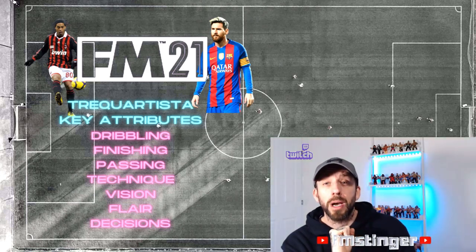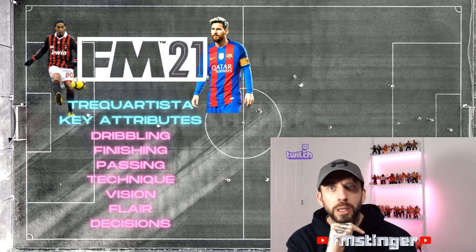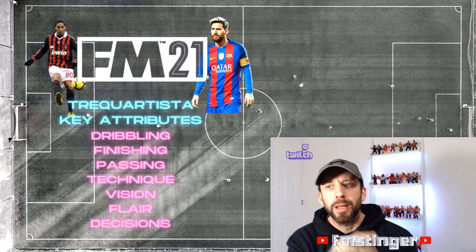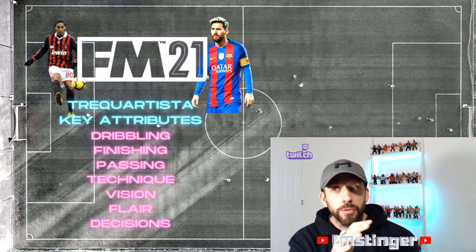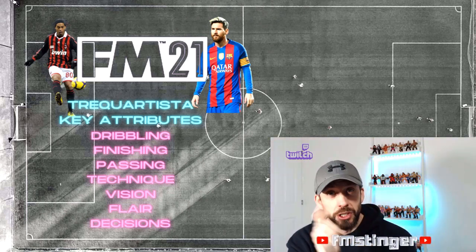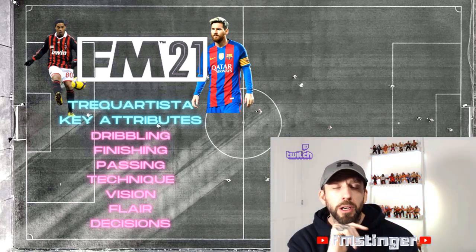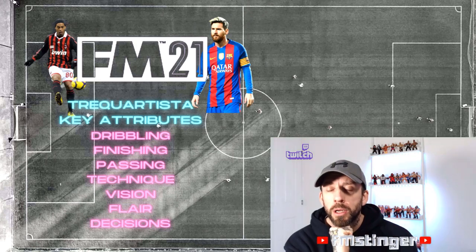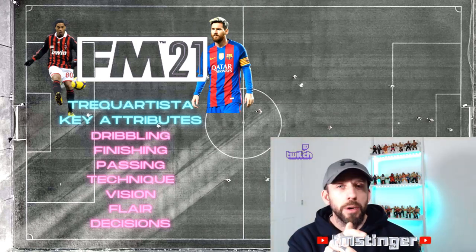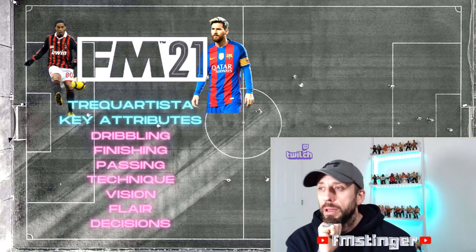Your key attributes: basically all the technical ones and your mentals around attacking play. The main ones for me are dribbling and finishing — what can they do once they break into the final third? A lot of action will take place just outside the box, so you're looking for dribbling, passing, vision to find that through ball, flair, decisions, technique — these are your main attacking outlet. Totally disregard work rate, teamwork, and stamina because that's not what they're there for. Hope you found that useful — let me know how you get on with the trek in FM21. More 'Know Your Role' coming soon.